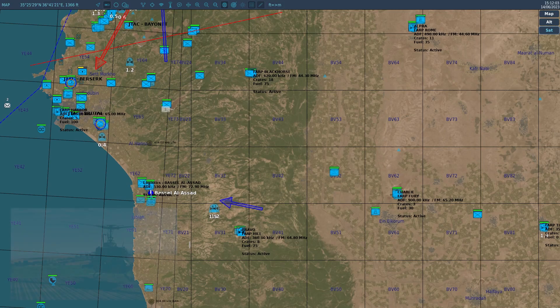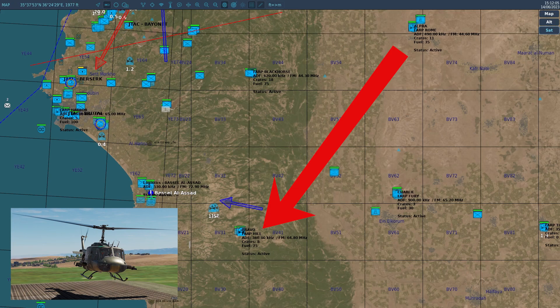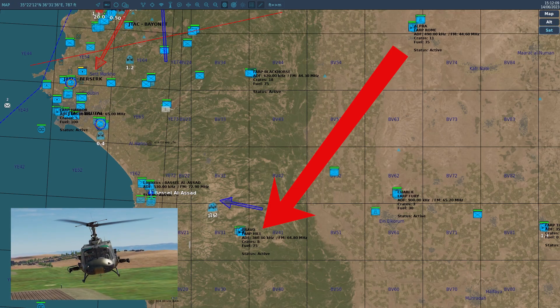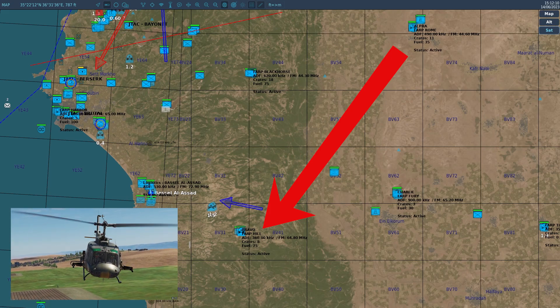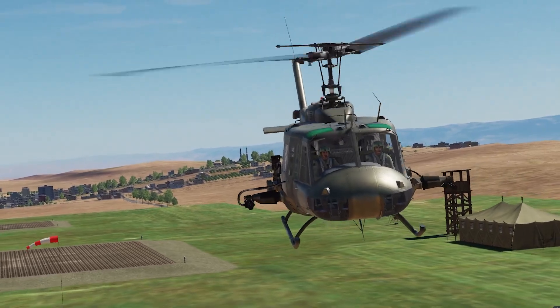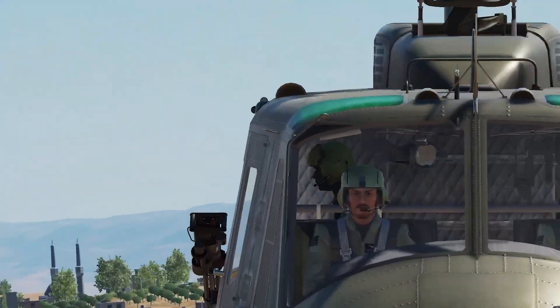Next, you want to do a ferry flight from Alpha to Bravo in order to be able to spawn at Bravo, which is closer to the front line. This is done only once per airframe per campaign, and it's also meant to prove that you can at least take off and land a helicopter — mostly to avoid crashing into others.